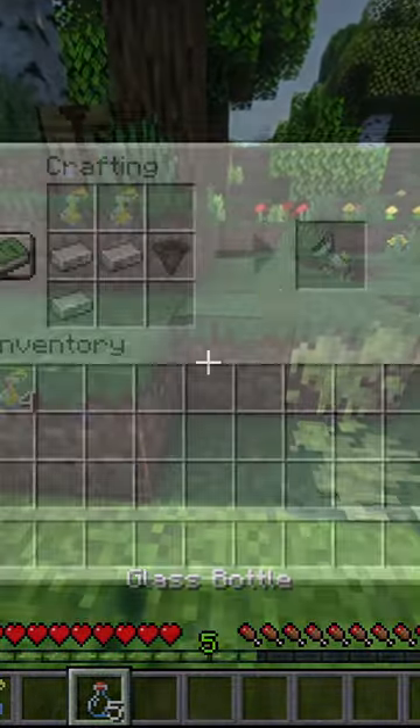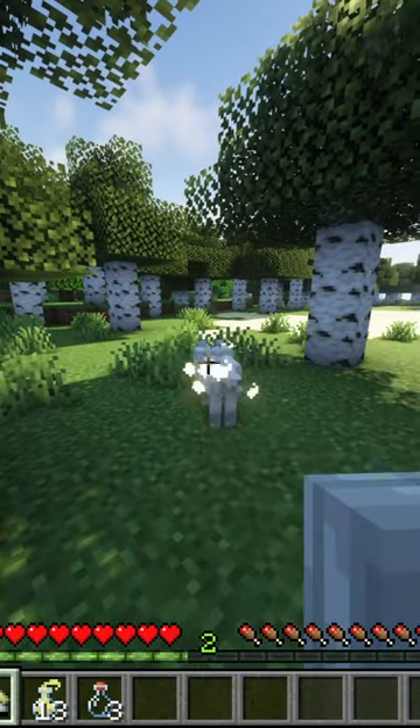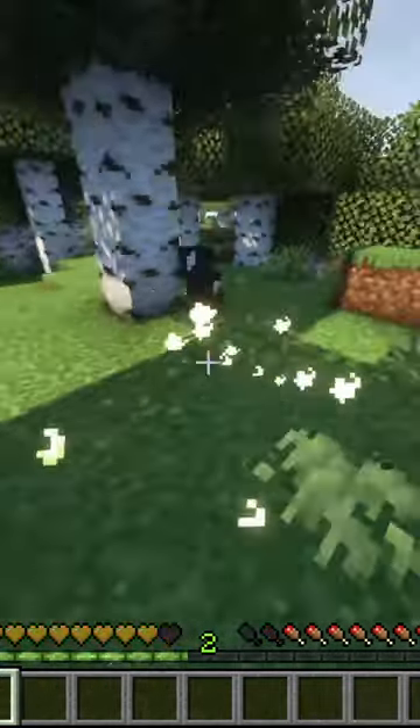You can pick it up with a glass bottle, then craft it into a stink ray. Any mob hit with it will get attacked by every other nearby mob. If the skunk is under a potion effect, its spray will also apply those potion effects.